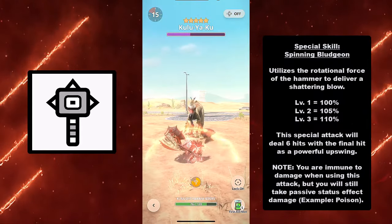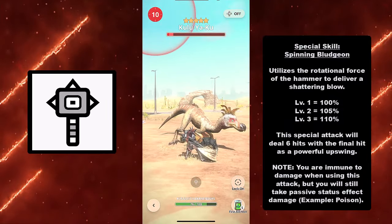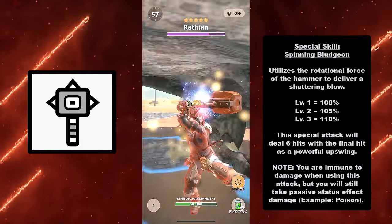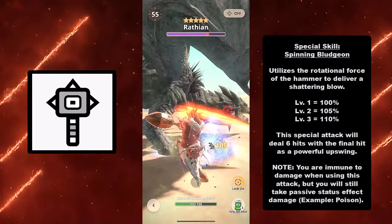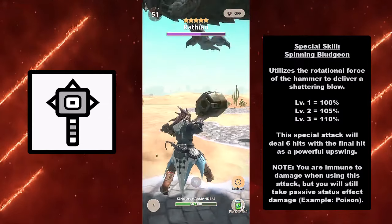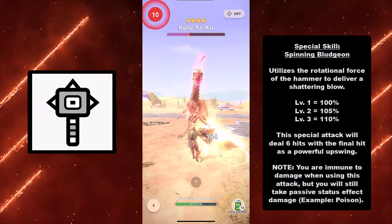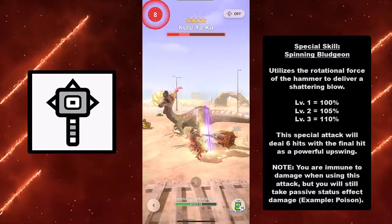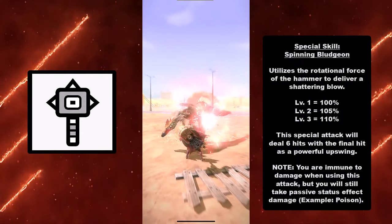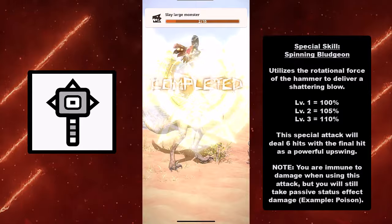For your special skill, it is the Spinning Bludgeon, which utilizes the rotational force of the hammer to deliver a shattering blow. At level one you're at 100%, at level two 105%, and at level three 110%. This special attack deals six hits with the final hit as a powerful upswing. Note: you are immune to damage when using this attack, but you will still take passive status effect damage — for example, if you're poisoned you will still take poison damage even though you are invincible from physical attacks.